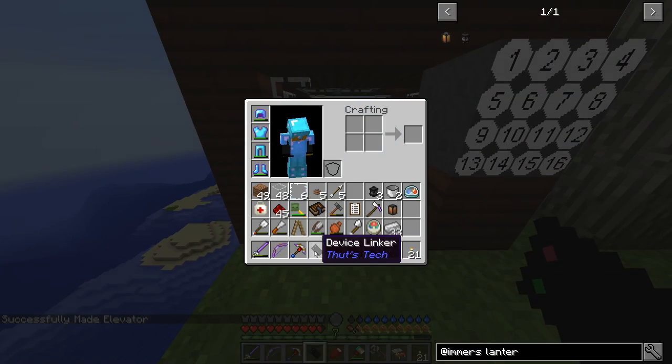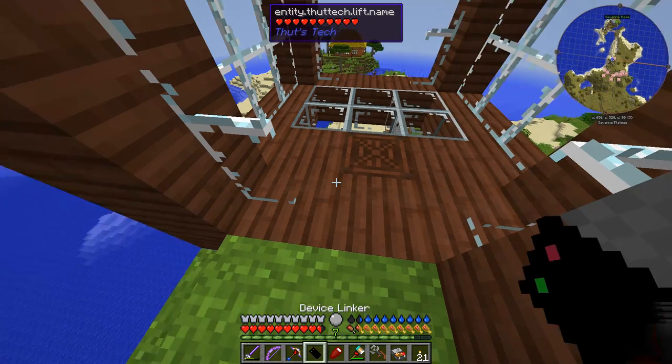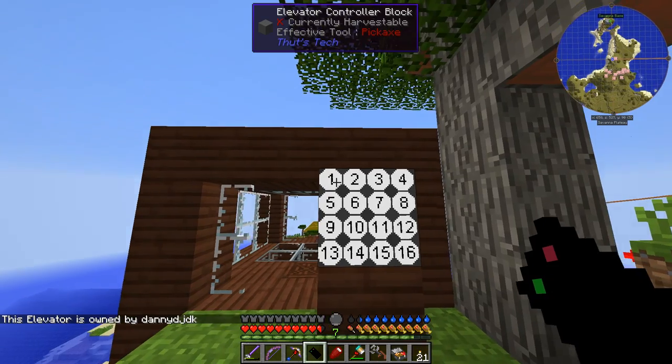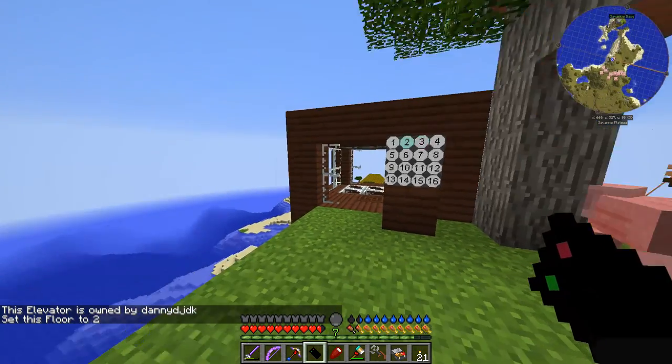Now we take our Device Linker and click on the elevator, then shift-click on the elevator, and then shift-click on the floor controller. This is the second floor, so this is now designated floor 2. Then we have to go down and do the same thing down there — shift-right-click the number 1 to designate floor 1.